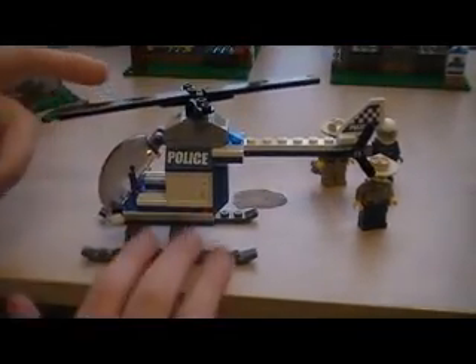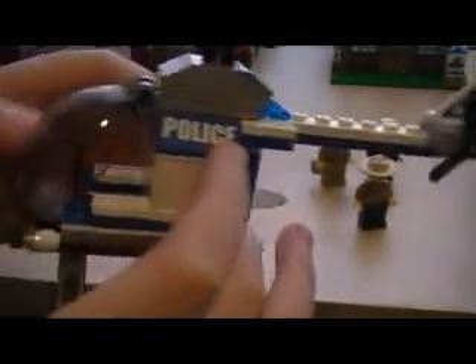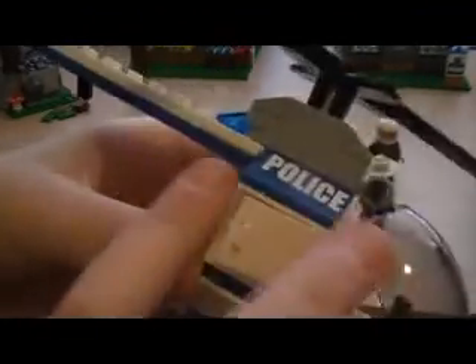Here we do get a helicopter, which is pretty cool. There are stickers on both sides. You get nothing in the compartments. This glides up and down. Here's the control panel with levers and gauges. Our helicopter pilot just sits in there, getting ready to fight crime in the air. You get two spotlights on the front.